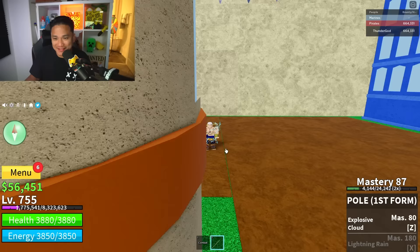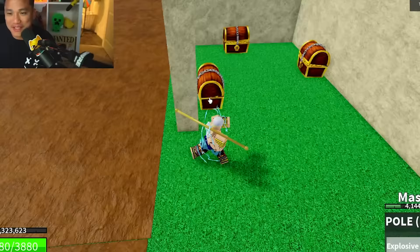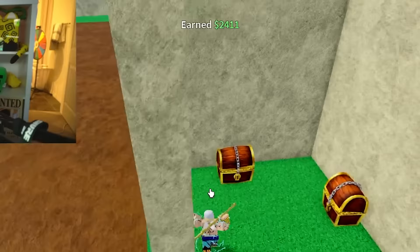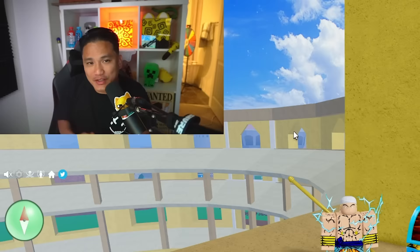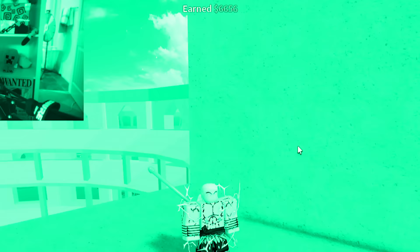Since we need some belly, I'm going to show you guys a secret spot here in the second sea with some secret chests. See this door right here? Open sesame - and there are going to be chests inside. 2,400 for the gold chest - in the first sea it was only 900. How much is the diamond chest here in the second sea? 6,000!